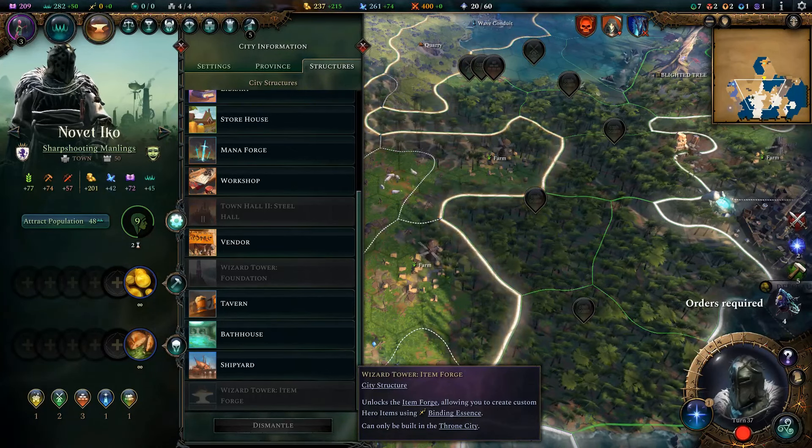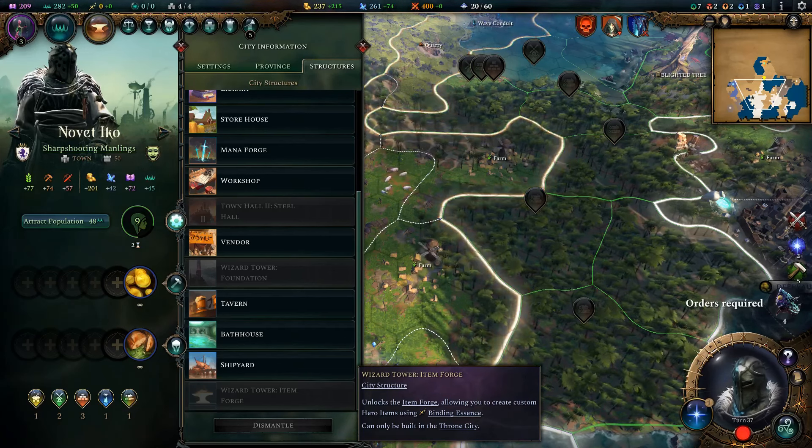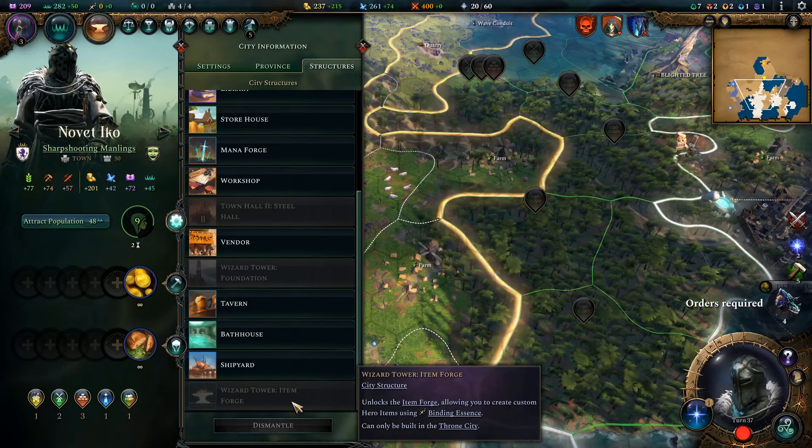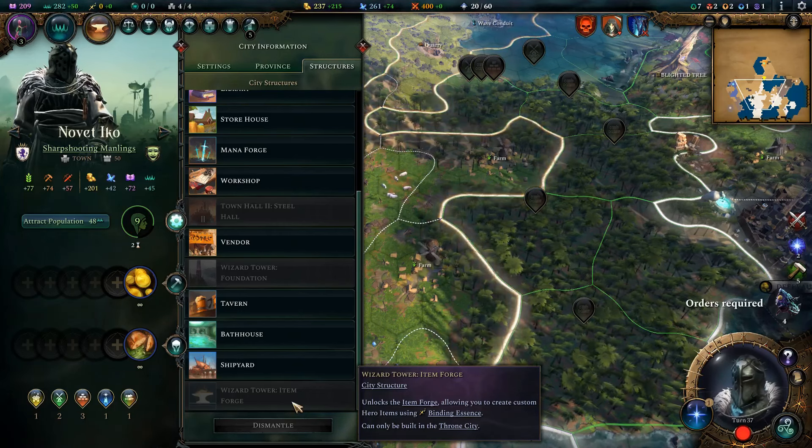Hi, my name is Winslay and welcome to my video diving deep into the item forge and binding essence. The item forge is used to build new items and binding essence is the resource you use to make the items.